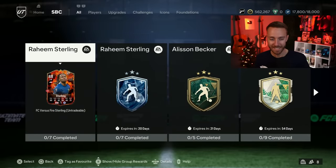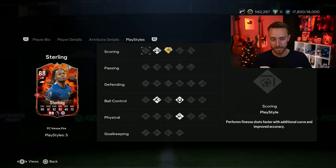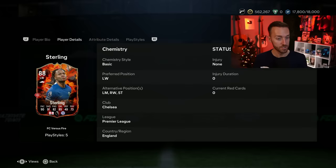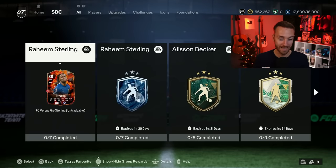The big SBC is Raheem the Dream Sterling — it wasn't Gavi. A Sterling leak came out early on Friday before the promo. It's not a player pick; you get both SBCs. The fire version has the power shot play style, 5-star weak foot, and the striker position — with 89 dribbling, 97 balance, 98 agility. Composure is low at 64 aggression, which are some glaring negatives, but the power shot plus play style, first touch, acrobatic, and rapid with great shooting and pace at 90 overall is why a lot of people are doing this SBC.